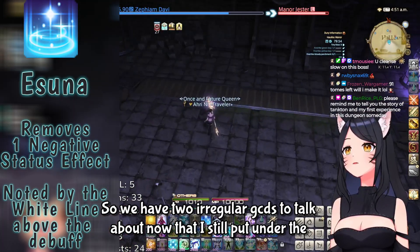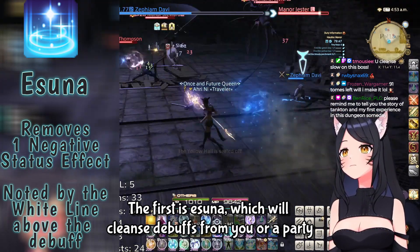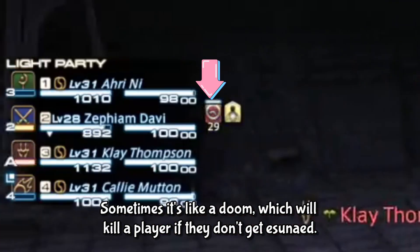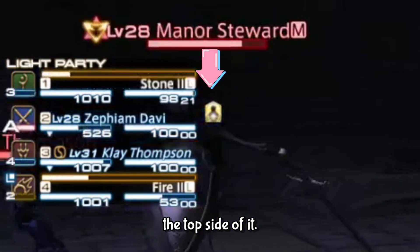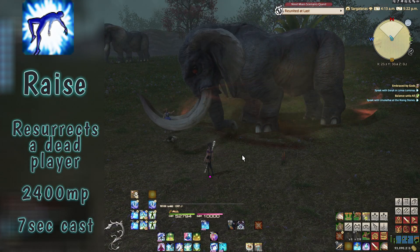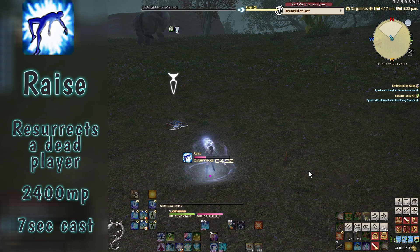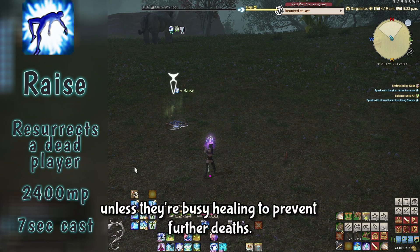We have two irregular GCDs under the healing umbrella. The first is Esuna, which cleanses debuffs from you or a party member — things like silence, poison, paralysis, or in endgame, a doom that will kill a player if not cleansed. If the debuff has a white bar on the top side of it, you can Esuna it. The other is Raise, which resurrects a player from the dead. The mana cost is enormous, as is its cast time. We'll talk about mitigating both later, but generally it's the healer's job to handle raising unless they're busy healing to prevent further deaths.